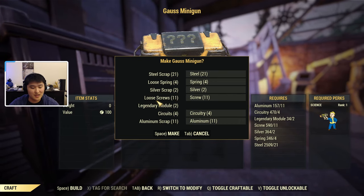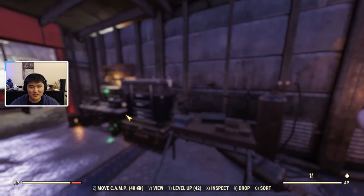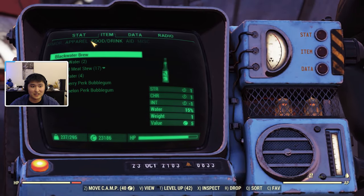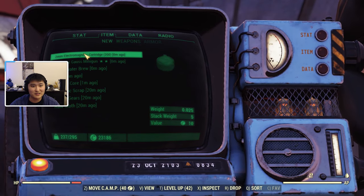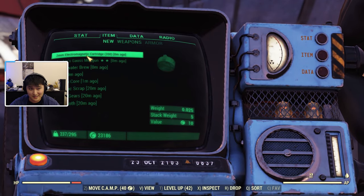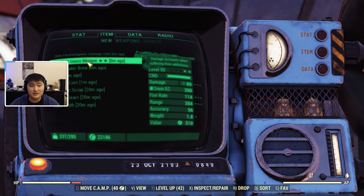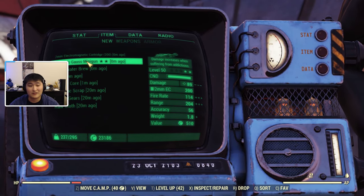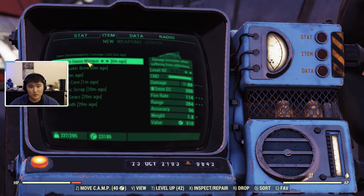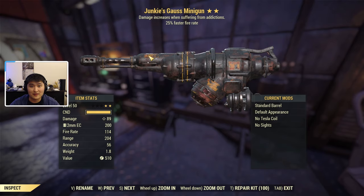Let's go ahead and get crafting. I have the proper perks on — you just need Science rank 1, though I have perk cards maxed out for best efficiency. You can see all the materials it uses. Once you make it, you have to leave the menu and go into your inventory to see what legendary effects it rolled. Luckily there's a 'new' tab now. Every time you craft it, you'll also get 2mm electromagnetic cartridges. Right here we got a Junkie's Gauss minigun at a two-star rating.